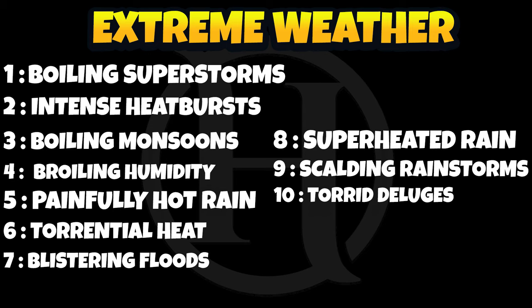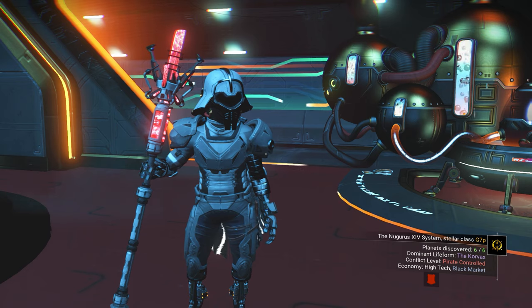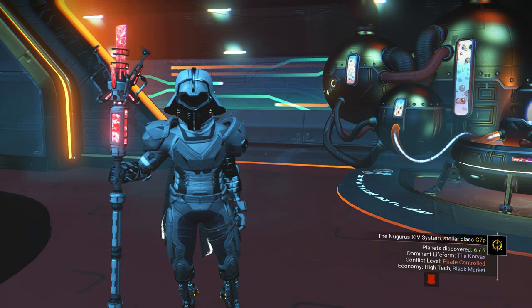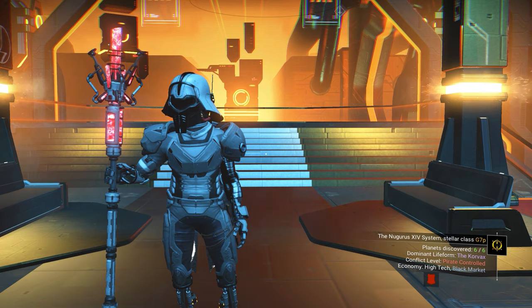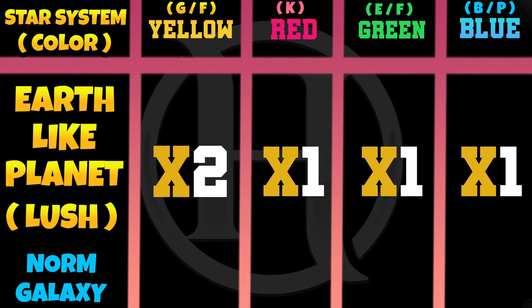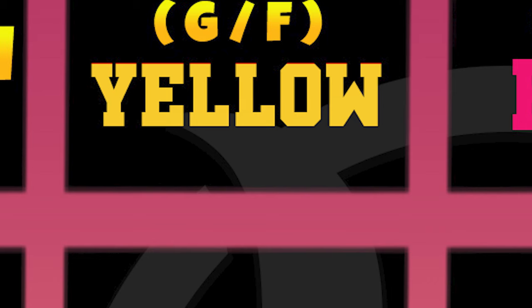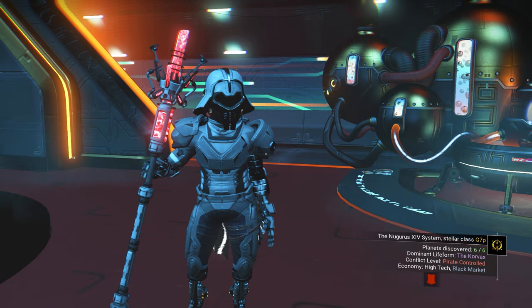After knowing the earth-like planet types and weather, how do you actually find the earth-like planet? It depends on your galaxy and the star system. There are two types of galaxy: normal galaxy and large galaxy. In a normal galaxy like the starter galaxy Euclid, you can find earth-like planets two times more commonly in yellow systems. Yellow systems are described as G-type on the galaxy map. Red, green, and blue systems are only one time as likely to have earth-like planets.